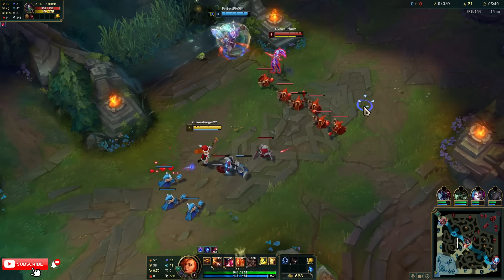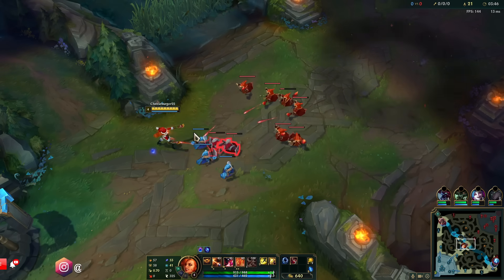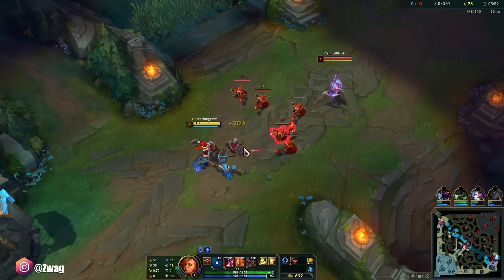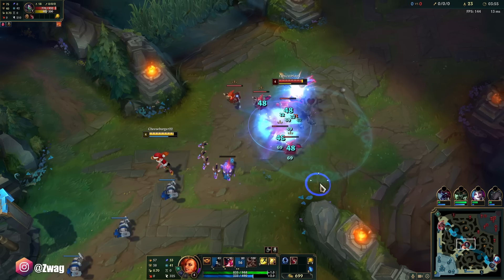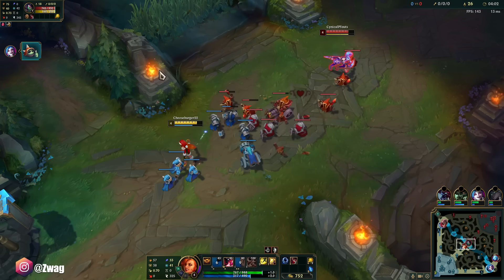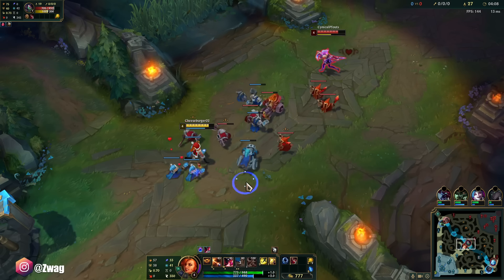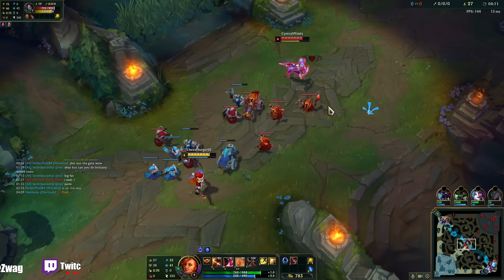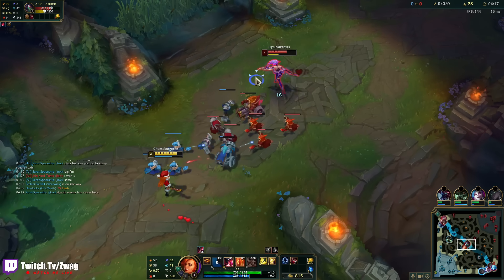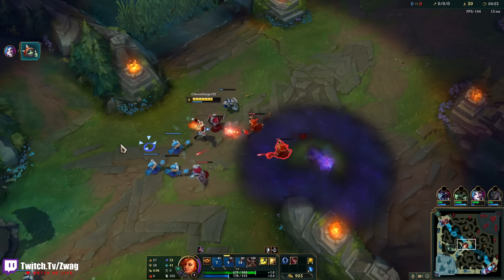She's gonna miss more farm if I freeze. Warwick really wants to make this work, but unfortunately you cannot gank that champ. At least my auto range is a little bit longer than her Q. My Q also applies Comet — yeah it does, that's cool.